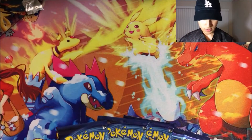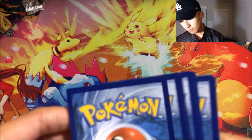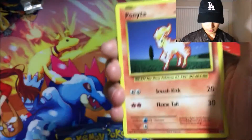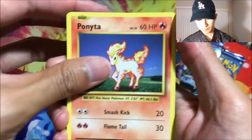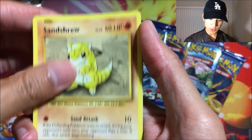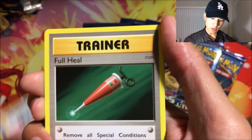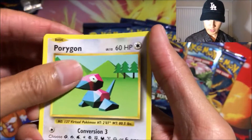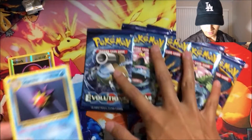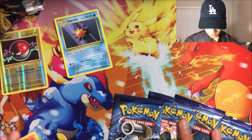First pack: we got a Ponyta, a Tangela, a Weedle, a Sandshrew, a Gastly, a Poliwhirl, a Full Heal, a Porygon, a reverse foil Voltorb, and a Starmie regular rare.